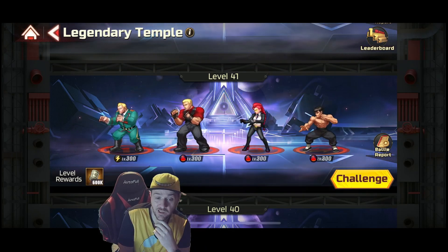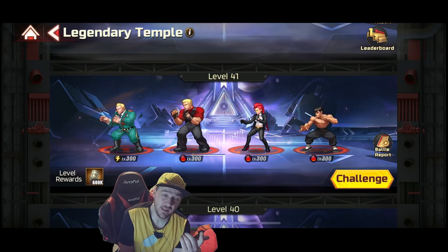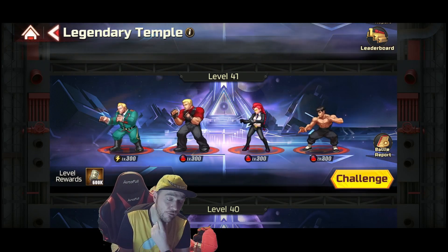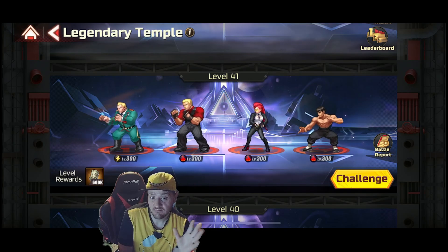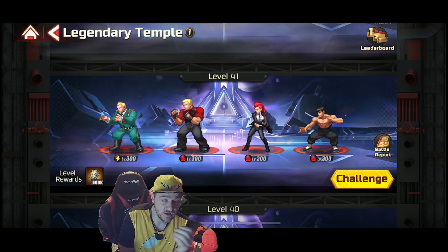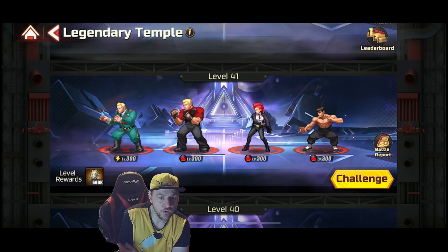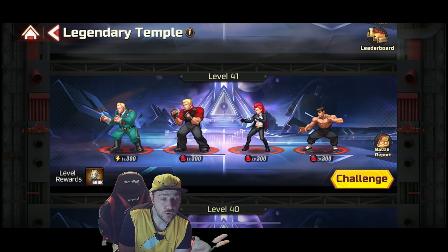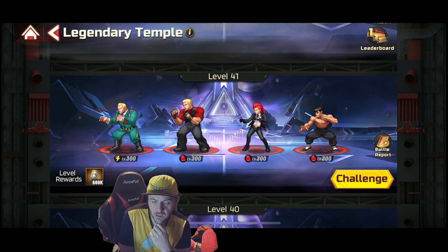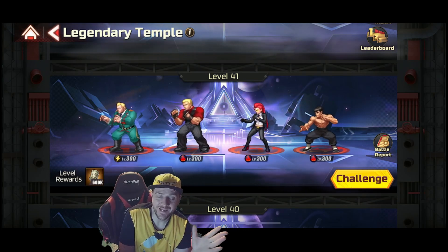You get some cash, and in total for clearing floors 5, 10, 15, 20 and so on, you're looking at 40 EX scrolls. There's also some cash and some items that allow you to boost your gear level.